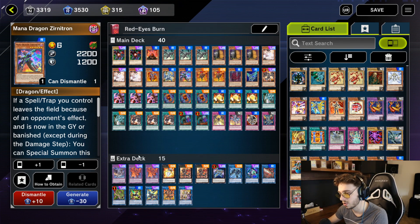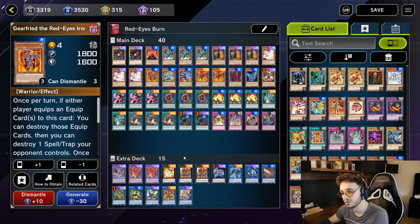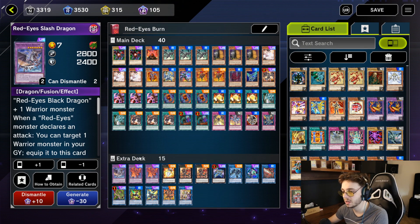For extra deck monsters, I'm running 1 Red Eyes Slash Dragon. I don't use this card often — that's also why I have Gearfried in the deck. But against niche decks, especially decks that use a lot of single targeting, it's pretty good. For example, Dark Magician is a deck that single targets a lot, and against that matchup Red Eyes Slash Dragon is a pretty good card. But mostly you want to summon your Meteor Black Command Dragon.